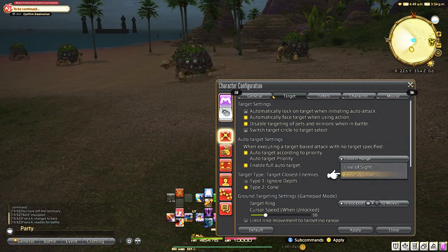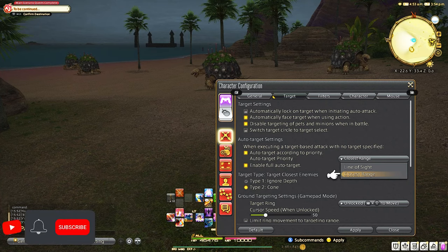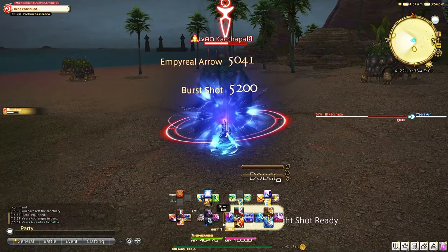For me, I'm going to do closest in range because line of sight can still be pretty far away. Most of the time I just want to attack the person closest to me, so I think that's going to be the best option. Essentially what this does is when you're attacking an enemy, you're going to focus on that enemy without having to click on them as a controller.